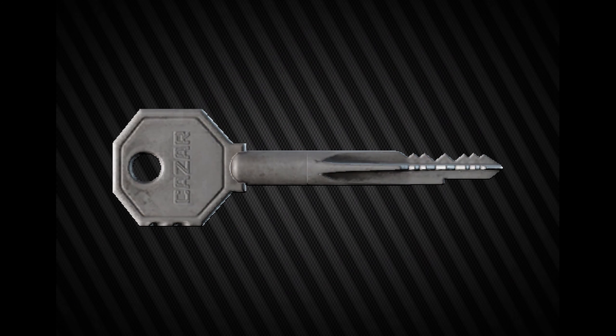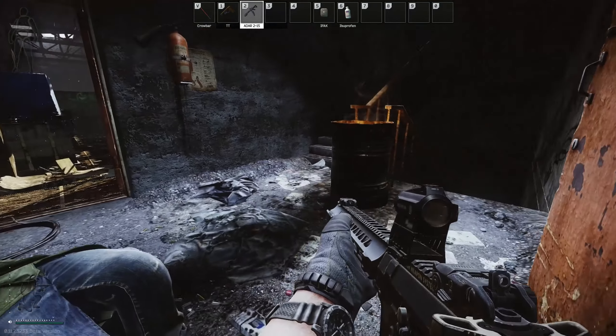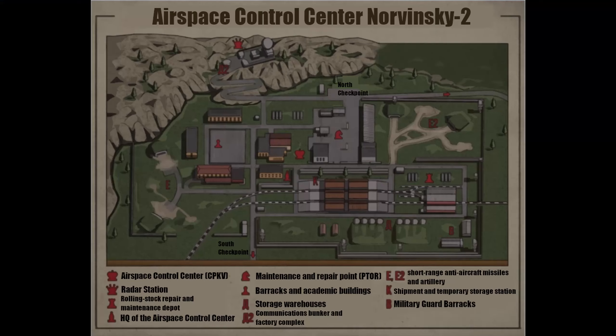Hey guys and welcome to a key guide for the RB-RS key. This key has currently got one confirmed spawn location, which is in the pockets and bags of Scavs.